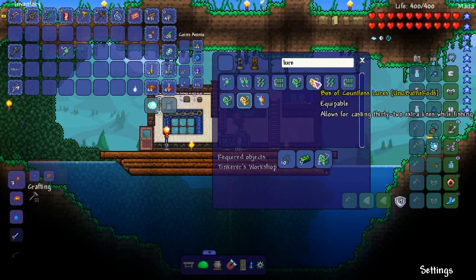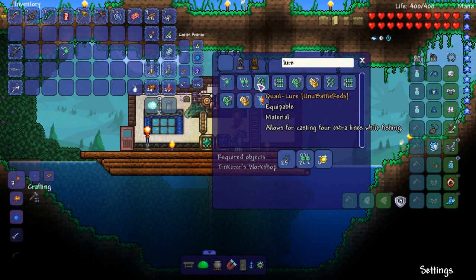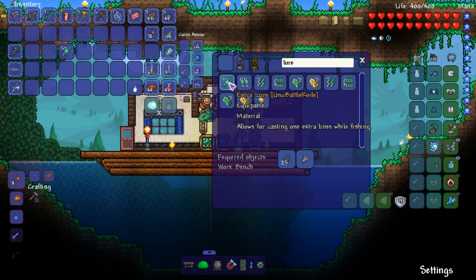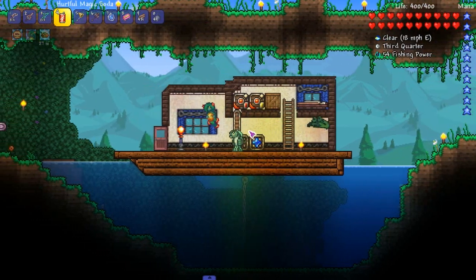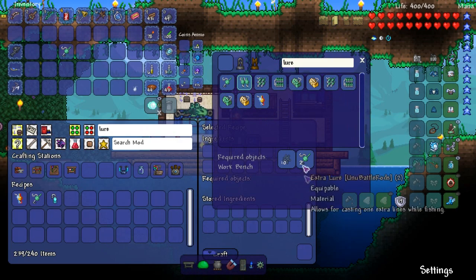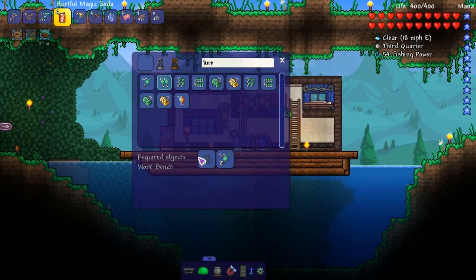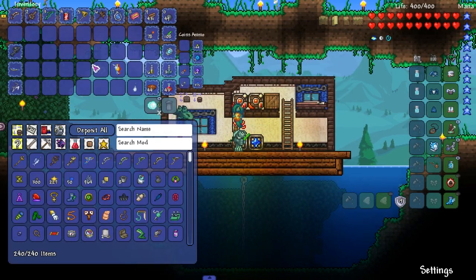These ones obviously I can't make yet. Let's go for double, or let's just make a lure. Okay so you do need to - we can make the omni lure! Of course it's only one lure but 15 percent more damage. You know what, we're just gonna make that, never mind about everything else I was talking about.